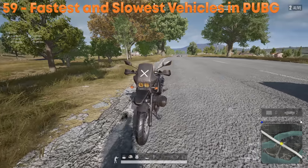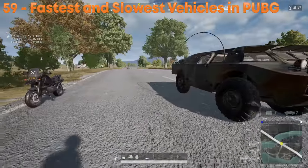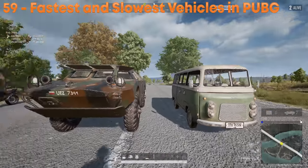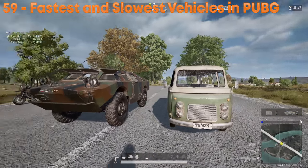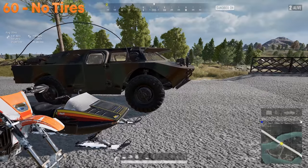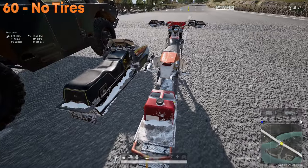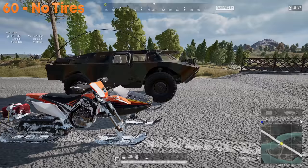The fastest form of transportation in PUBG is the two-seater bike at 155 km/h. The BRDM and the van are the two slowest — the BRDM at 103 km/h and the van at 105 km/h. The snow bike, snowmobile, and BRDM all share the trait that they can't get their tires blown — mainly because the snow bike and snowmobile don't even have tires.